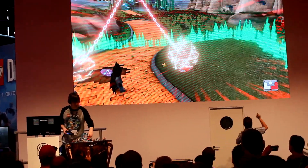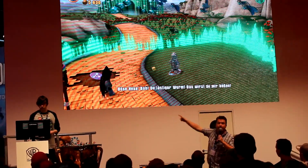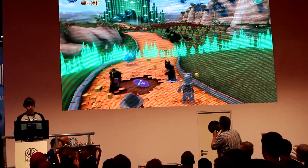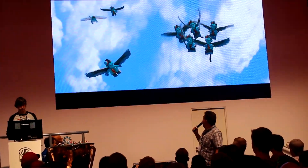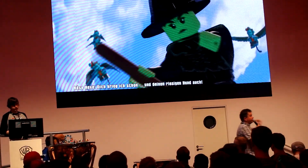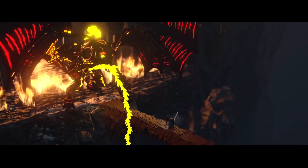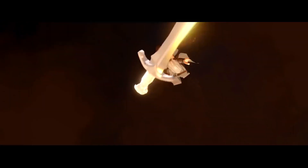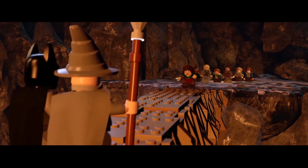Another cool thing about LEGO Dimensions is that you can just take apart the toys you get in the starter pack and replace them with your own LEGO toys from your collection or just play around with them. It will not affect gameplay or change the appearance of the character in the game, but you can have fun with any LEGO toy you have. LEGO Dimensions is just a great new experience for those who love LEGO games. The way playing with the LEGO toys and playing the LEGO game is merged is done very well and makes things exciting, fun, and new. Both parents and children will find something fun — whether you like playing with the toys and the kid likes the video games or vice versa, there will be something for both of you.